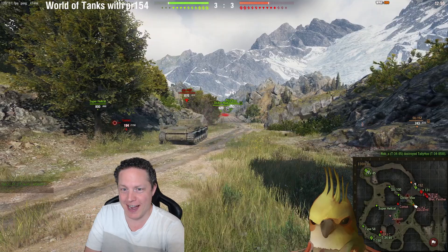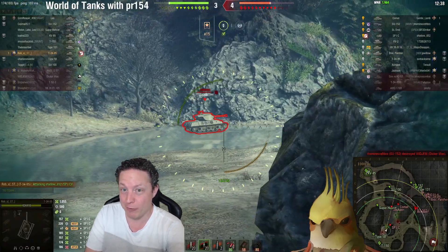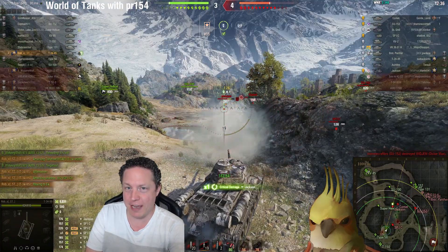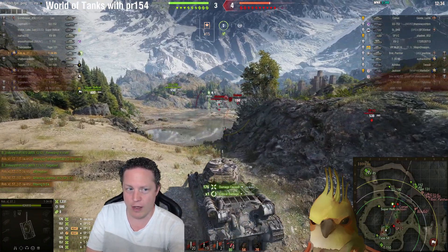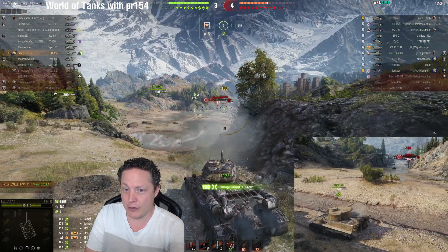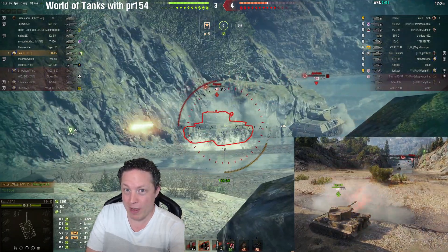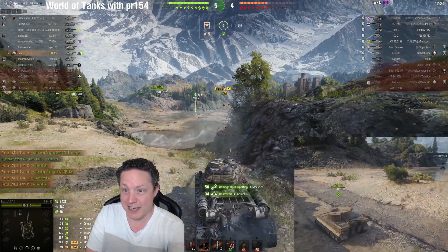SU-152 is the guardian on the bridge, lining up on Dicker Max and annihilating it with a single shot. Rob S is now in the overwatch position over the middle of the fjord with a commanding position over Comet and Jackson, with shots going into both of these vehicles, knocking out Comet while Tiger-131 knocks out the Jackson near simultaneously.